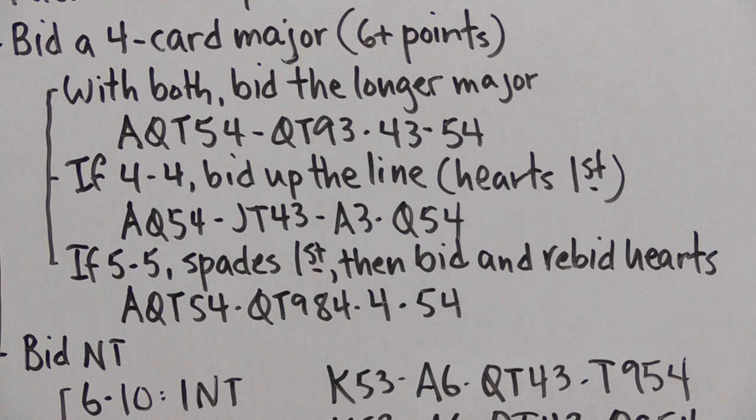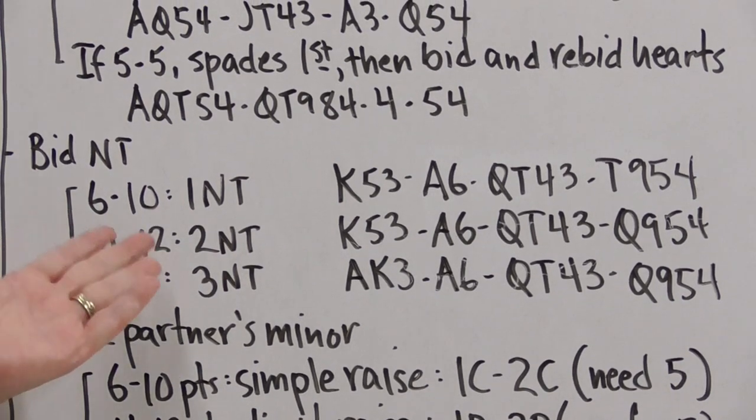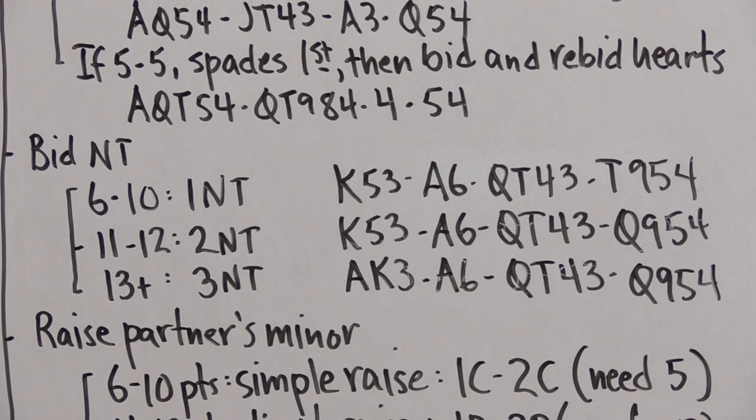If we don't have a four-card major, we consider a no-trump call. With about six to ten points, we bid one no-trump; with 11 to 12 points, two no-trump; and with 13 or more, three no-trump. Notice that a no-trump call after a minor suit opening bid denies a four-card major, because if we had one we wouldn't have gotten past that point on the list.